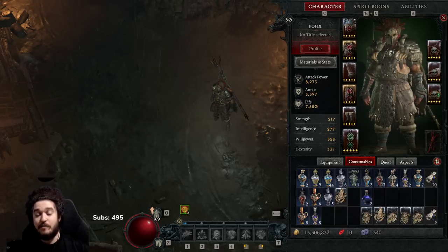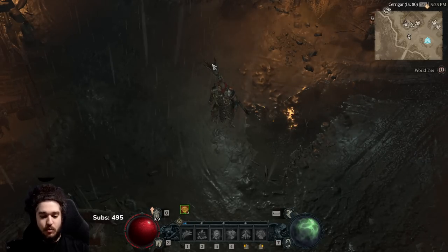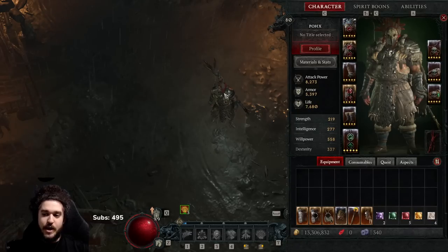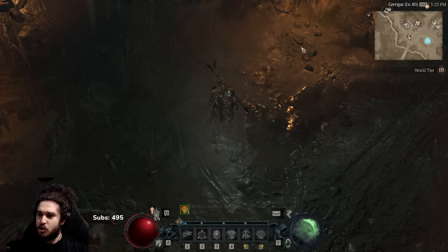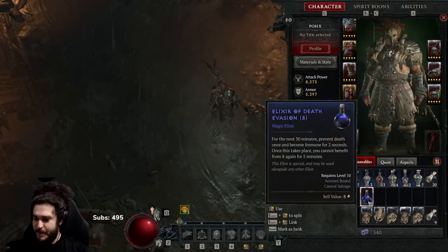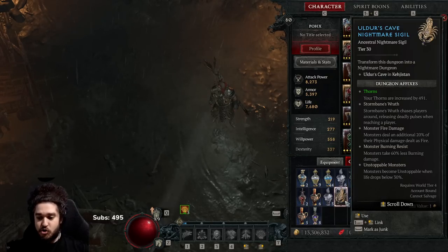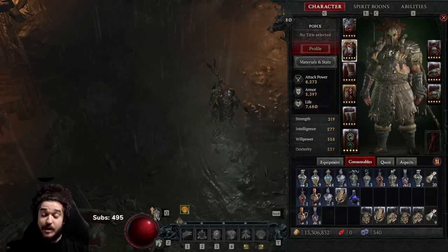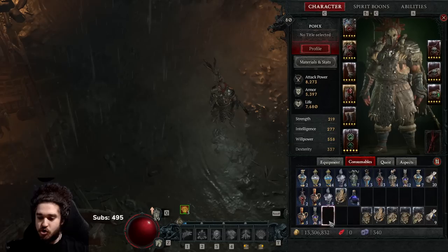If you want to follow along, I've got a leveling guide for you as well. I'll be showcasing how the build performs in the mid-to-late game. Here we have our Shapeshifter Pulverize Druid — this character is in hardcore mode. We're going to jump into a Tier 30 dungeon where mobs are about four or five levels higher than me, which I think is a fair showcase. Even after all the defensive nerfs, the character is still pretty strong.